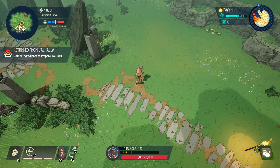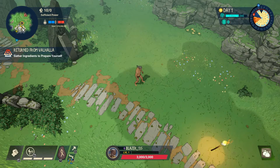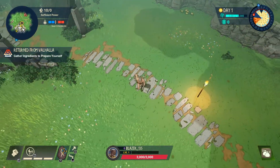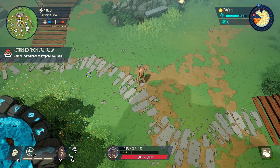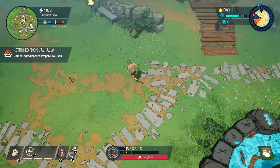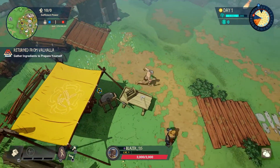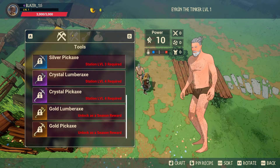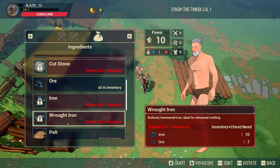My rune is activated, HP is 3000, and I'm level one. Press C to switch to building mode — I can't build anything yet since I have no resources. Press T to use the Waystone — it has a 5-minute cooldown and teleports you instantly to base. Press Space to vault. Left click is your main attack, and the three bars represent your mana — the more you attack enemies the more mana you gain. Right click does a special move.